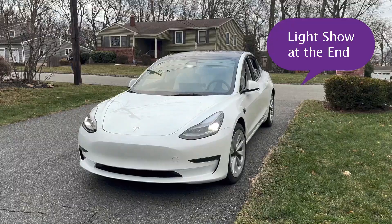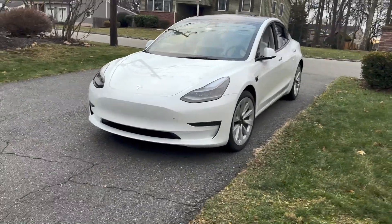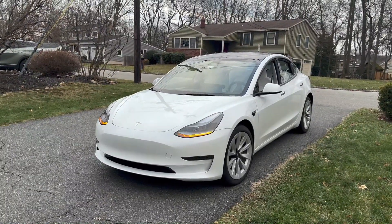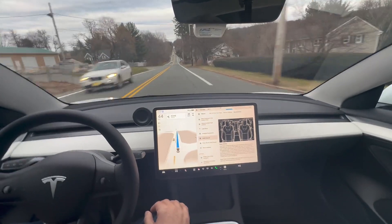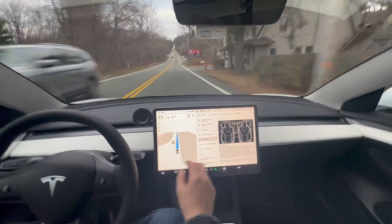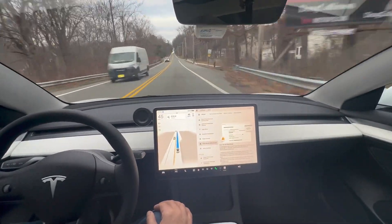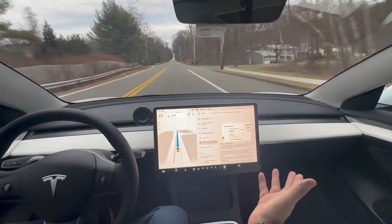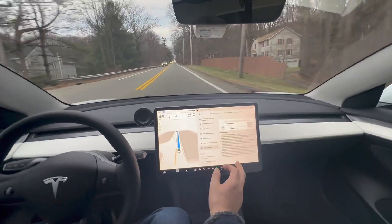Autopilot suspension — we talked about this: it was only part of FSD before. Now the autopilot suspension applies if you get five strikes — you get a suspension for a week. The camera helps Tesla improve their FSD attention, which is good for a robotaxi later on. Then there's the big NHTSA recall — the big recall we talked about — plus some minor updates.